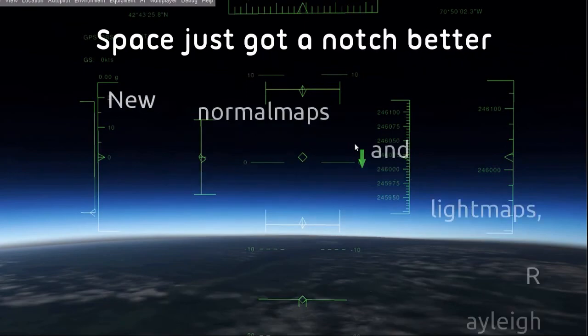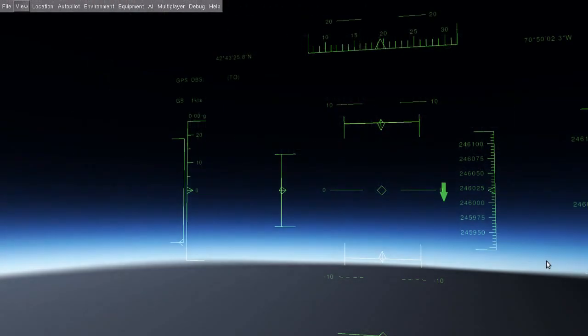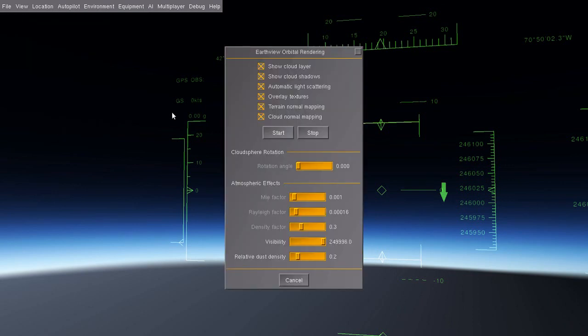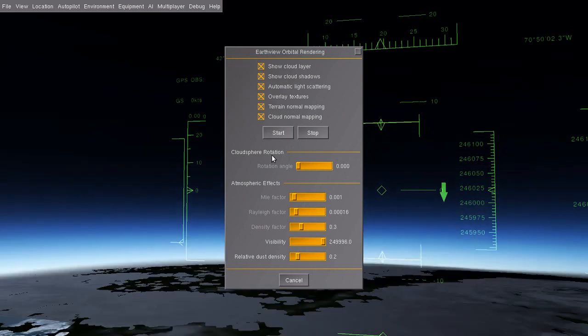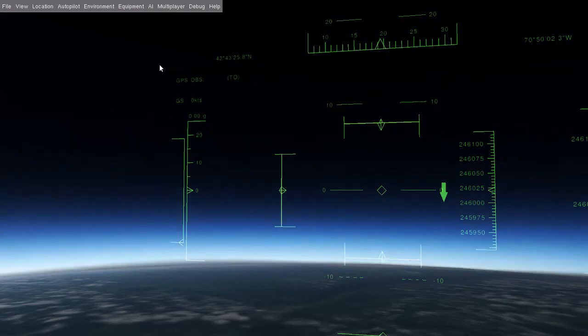Space has gotten much better with new normal maps and light maps, Rayleigh scattering on Earthview, a new Aurora code, and a new HUD shader — all just coded in. Try it with the new space shuttle, now at milestone 8 with a complete 3D cockpit. You will really feel like you're actually flying the shuttle into real space.